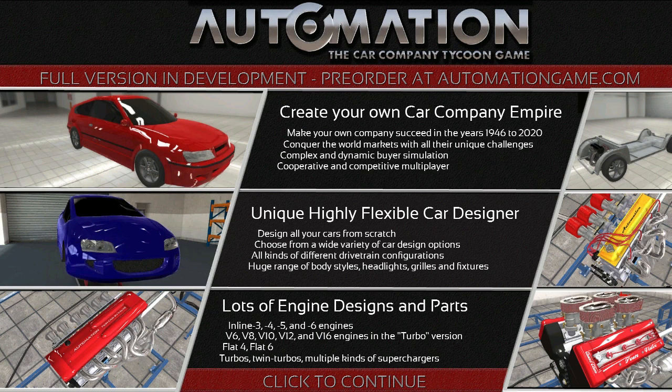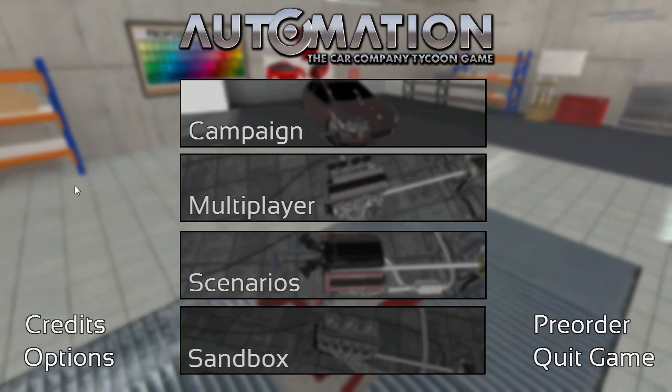As your company grows over the years, you will need to redesign your cars to meet the demands of the market. I'm hoping that means not only do you have to update your engine horsepower or efficiency, but also that the styling of the car will have to change — so in the 80s you might have to design a car that looks like a DeLorean. The tycoon side is still in development, but we can preview the designer tools, so let's get to it.